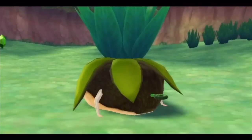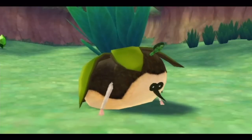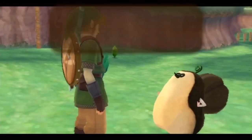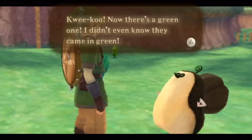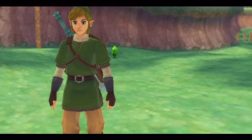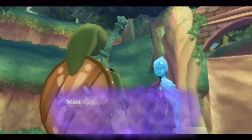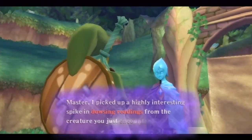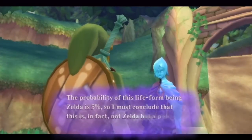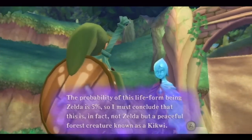Let's talk to this little fella here. It reminded me of a pink one when I saw this for the first time. It's going to run off — maybe I seem like an enemy. Fi says: 'I picked up a highly interesting spike in readings from the creature you've just encountered. Is this about Zelda?' The probability of this life form being Zelda is 5%. So I must conclude that this is in fact not Zelda, but a peaceful forest creature known as a Kikwi.